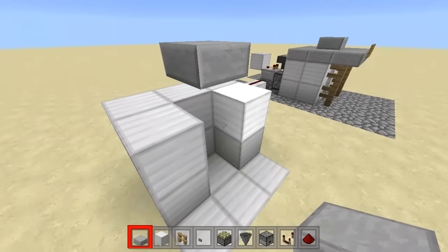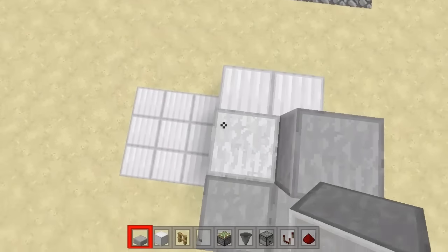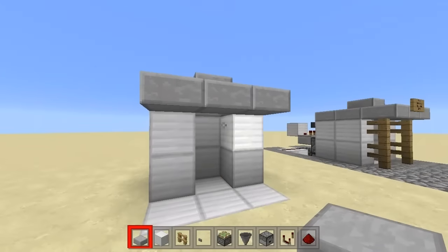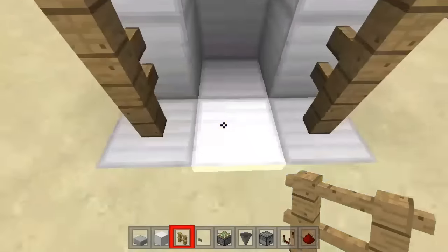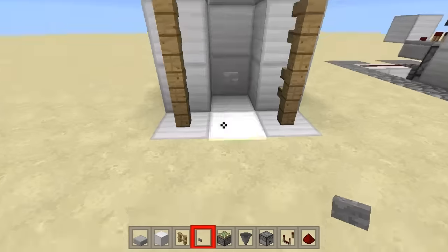Place your block here and grab your half slab, place it on top of the block just like that, and wrap it around again. Right here, like so. Grab your oak fence and place it right there on either side like that, and then place your button right there. That is the hut itself.